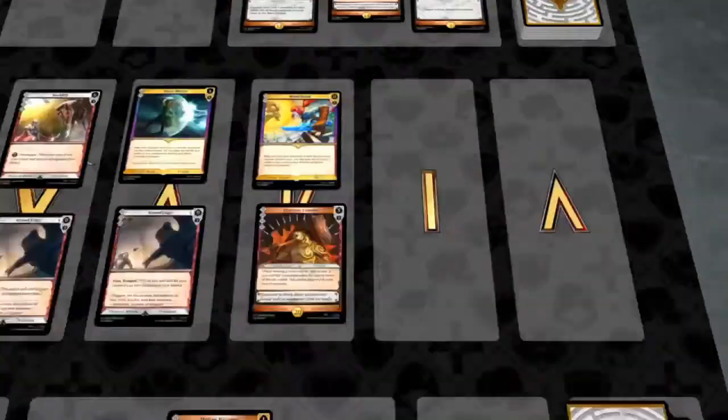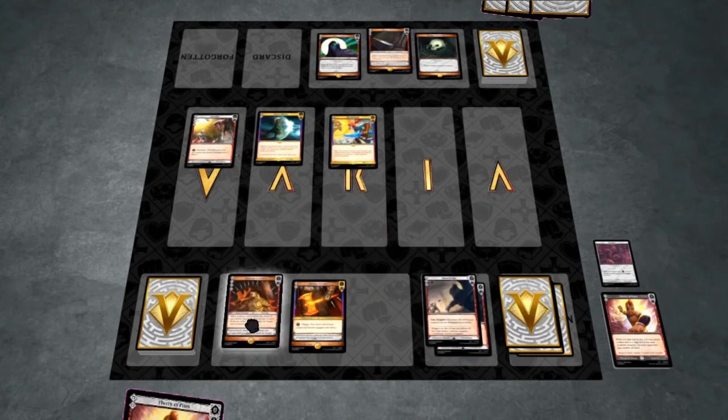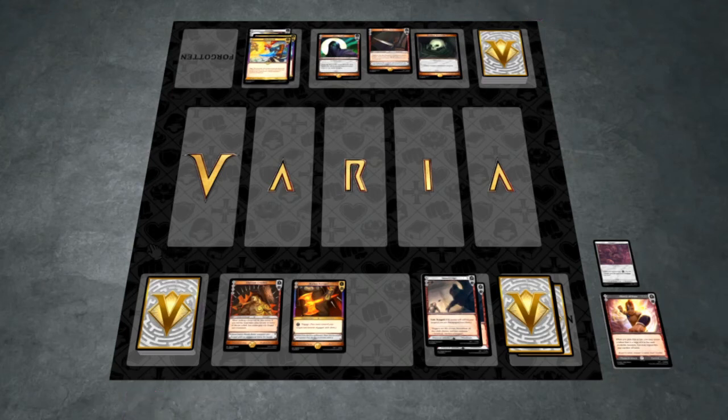Once all moments have been resolved, the turn ends. All actions on the timeline that did not go to the queue are sent to each player's discard piles face up, and any items on the timeline that did not go to the queue return to the item zone, ready to be used again. Finally, the active player becomes the reactive player, and the reactive player becomes the new active player. The next turn is then ready to begin.